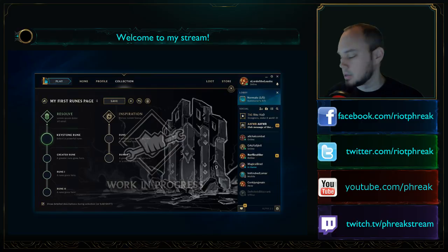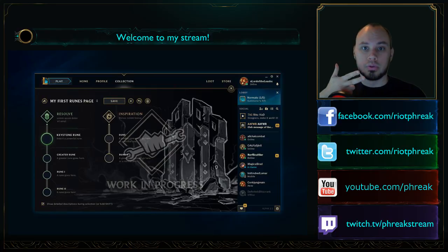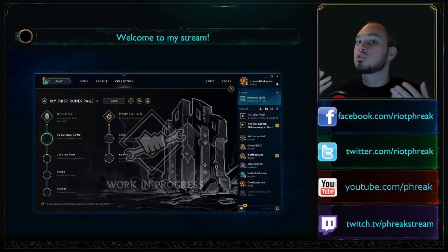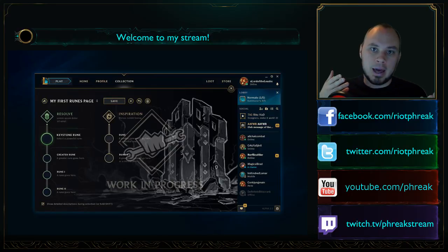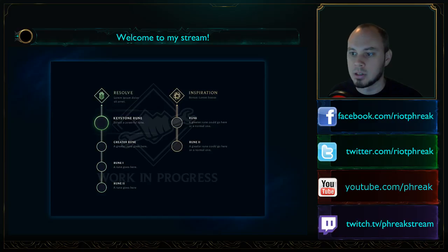I want to introduce three words: a path, a slot, and a rune. A path is something like Resolve — the Resolve path. In present-day terms, these would be things like the Ferocity tree or the Cunning tree in masteries. It's now the Resolve path or the Inspiration path. You get to pick two paths per game out of five available paths. You can pick any two of the five.